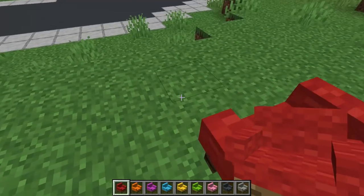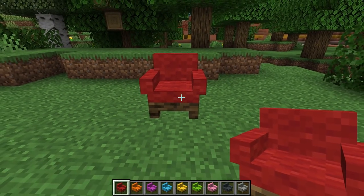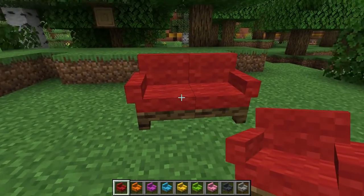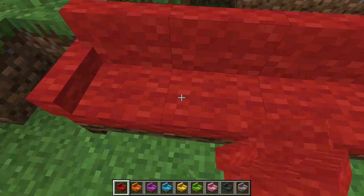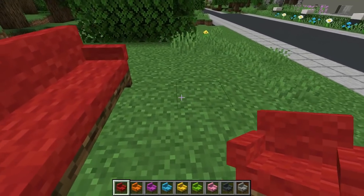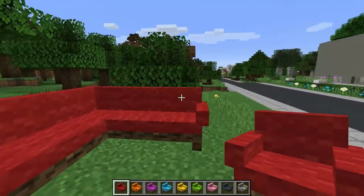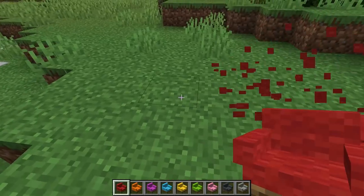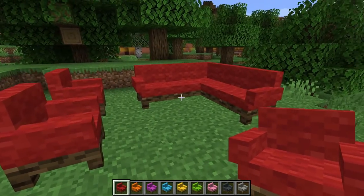Previously you could extend the sofa, and you can still do that — place one to the side and you can create a two-person sofa, three-person, four, five, six, seven, eight, nine, however long you want. And you can actually go sideways to create a corner version of it, so if you have a room where you want to put it along the wall you could do something like this and create a really amazing setup. How cool are these? I actually love these new sofas.